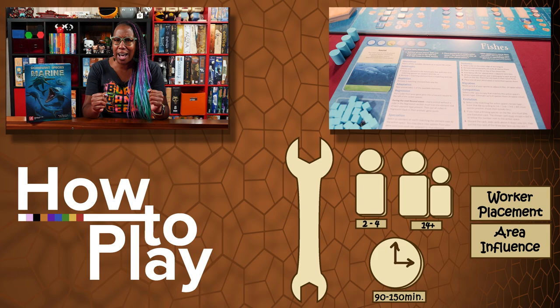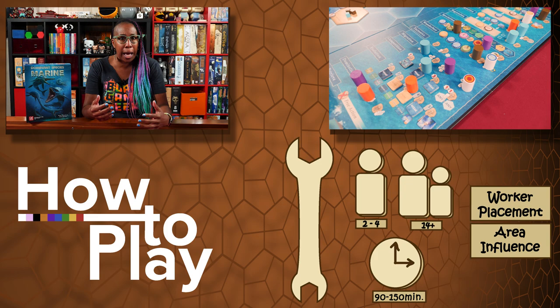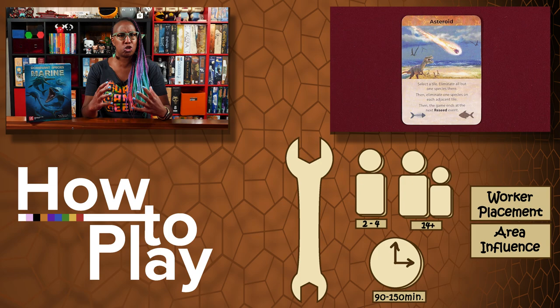Each player represents one of four major aquatic-based animal classes, duking it out in the deep sea. Throughout the game, you'll take actions to help your species adapt, grow, migrate, evolve, and thrive in as many different habitats as possible to earn victory points for your animal before an asteroid crashes into the earth and ends the game. The player who accumulates the most victory points will have their animal crowned the Dominant Species. But before we start migrating our species, let's go over the setup.